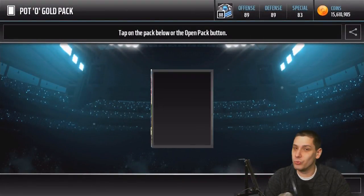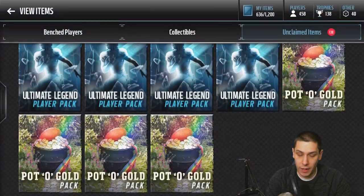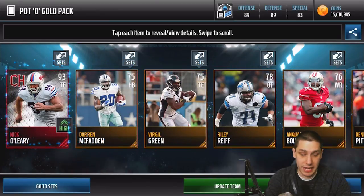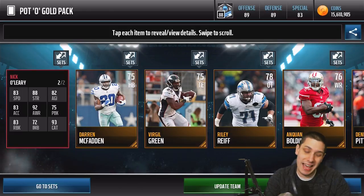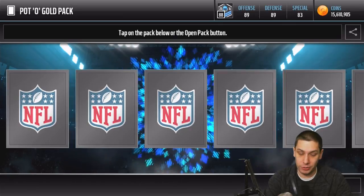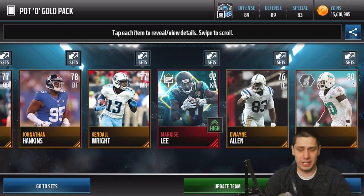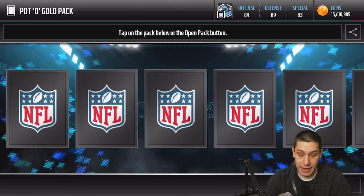Sam Bradford, Season Stars, 92 overall — about the same overall as my Drew Stanton that I pulled the other day. Nick O'Leary, 93 overall tight end — that will be a nice upgrade for me. 83 speed though, kind of mediocre for Madden Mobile. Decent run blocker with good catching attributes. Down to three more packs — we get the kick returner Specialist Edition, Marquis Lee. 89 speed on that too. I don't know what they're doing with those cards, those are not good attributes.